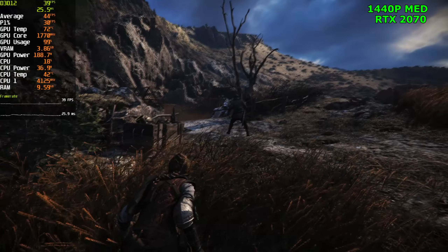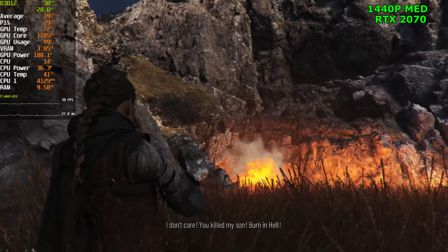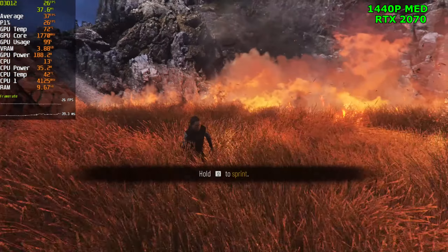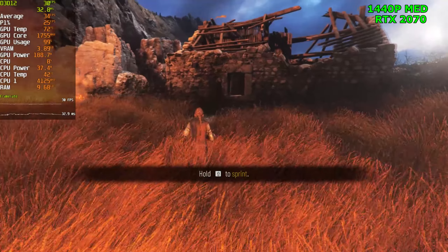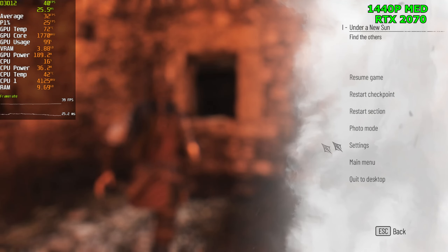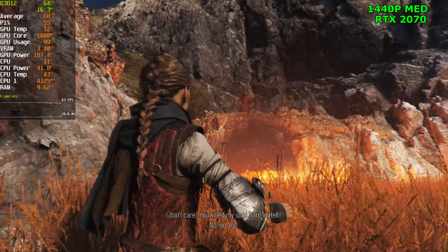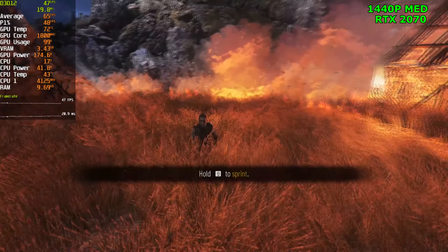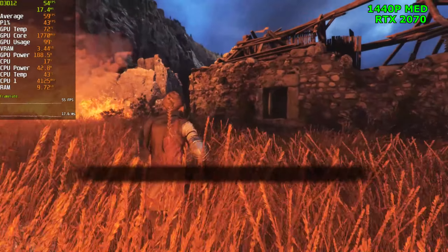Even with the 2070 we're going to get pretty massive dips into the mid to high 20s at 1440p. Dropping to 26 FPS — so we can't hold a steady 30 at all with the 2070 at 1440p. Obviously we have DLSS, so let's go ahead and use that. With DLSS at 1440p we're getting 50 FPS, and 40 FPS looking back — sitting in the mid to high 40s, very close to 50 FPS.